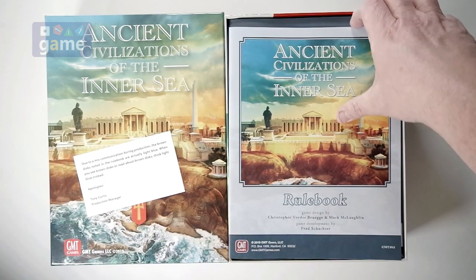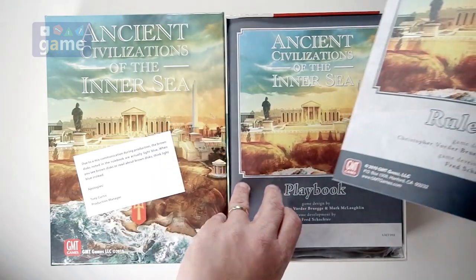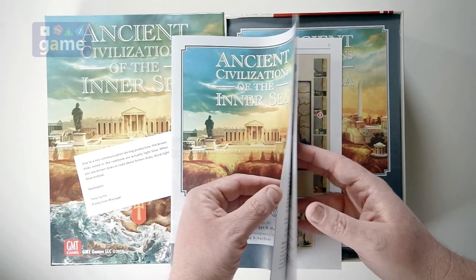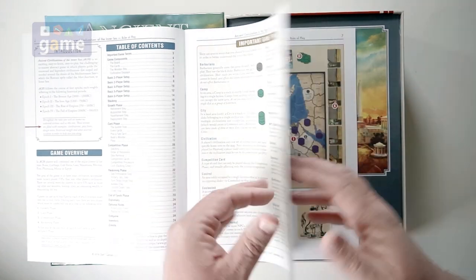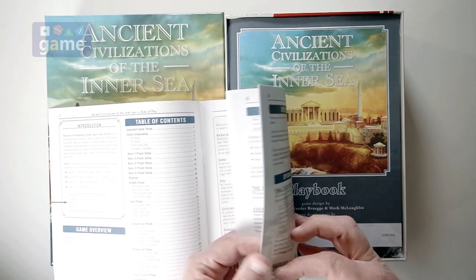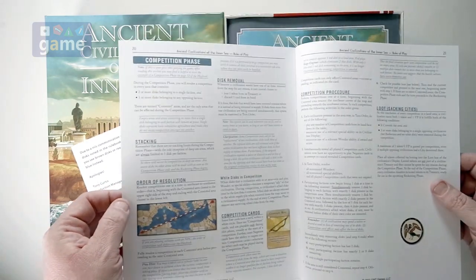All right, so we have our rule book. It's not too thick — I was picking up the playbook at the same time there. It's the standard GMT matte paper, full color though. It clocks in at 24 pages. So very short rules, which is good.